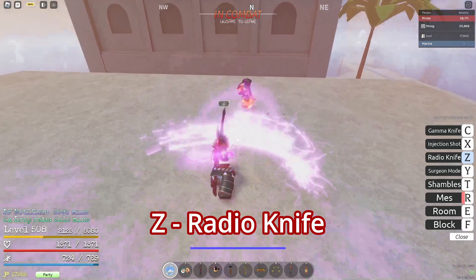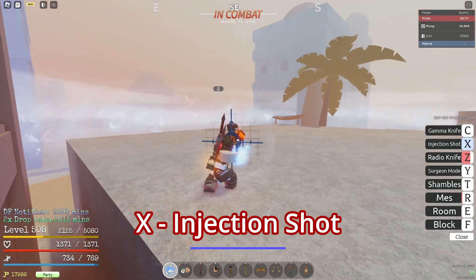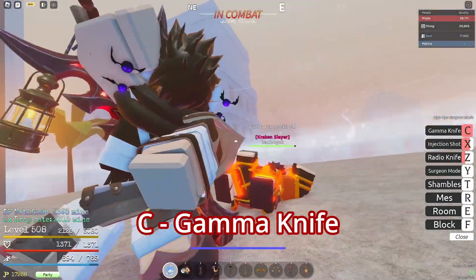Next is Radio Knife, which is a barrage of attacks — it's pretty useful. Then there's Injection Shot, and the alt is Gamma Knife.